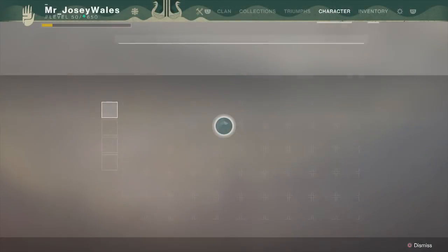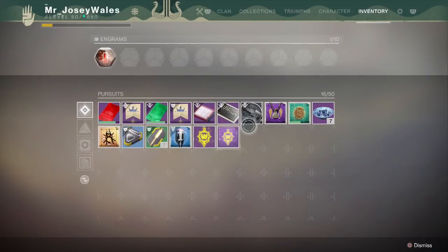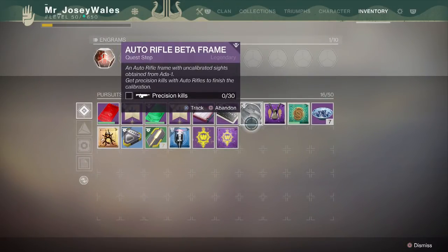The only way you can get it is if you have a Radiant Frame. If you have a Beta Frame like shown here, this will not cut it. It must be a Radiant Frame — the one that does give you powerful gear.